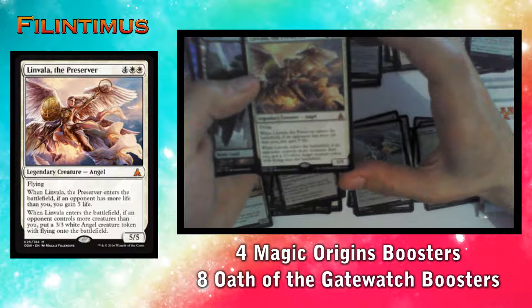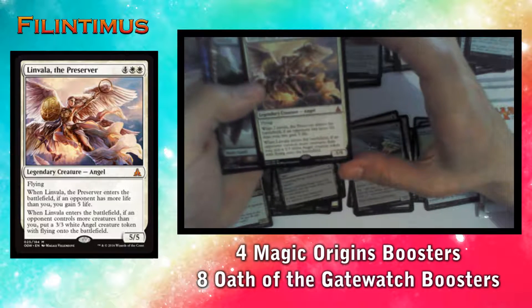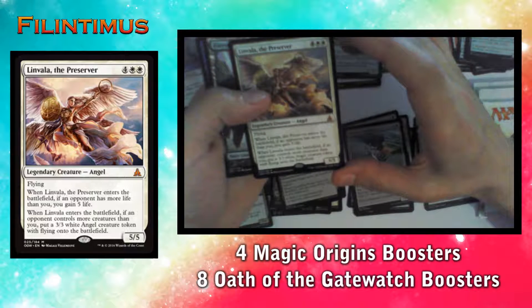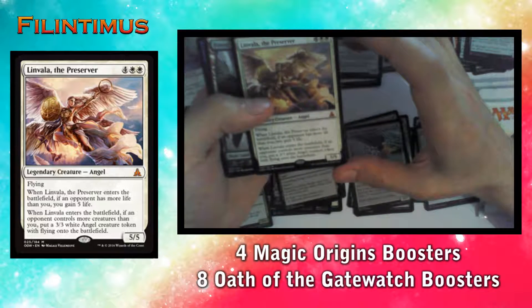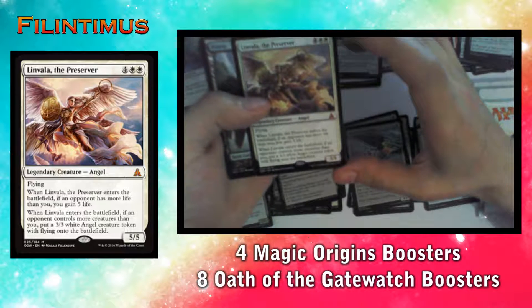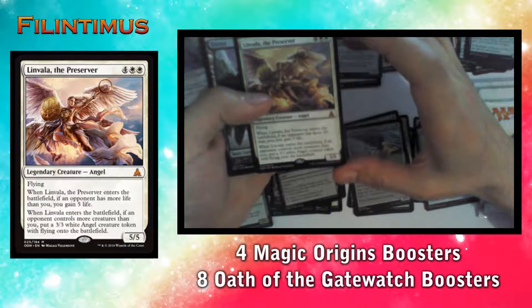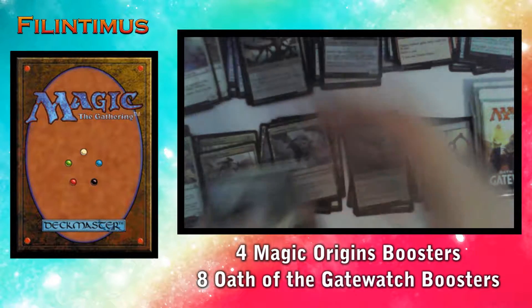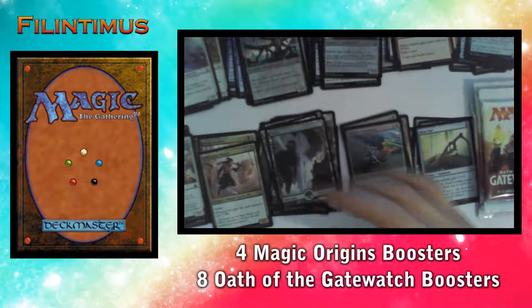And we have Linvala, the Preserver as the rare. It has Flying. When Linvala enters the battlefield, if an opponent has more life than you, you gain 5 life. Also when Linvala enters the battlefield, if an opponent controls more creatures than you, put a 3/3 white Angel creature token with Flying onto the battlefield. That's a nice pull! We have a Forest and an Octopus Token.